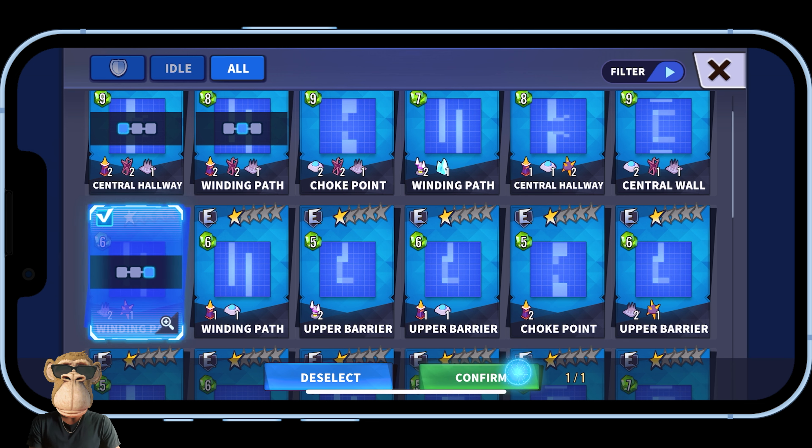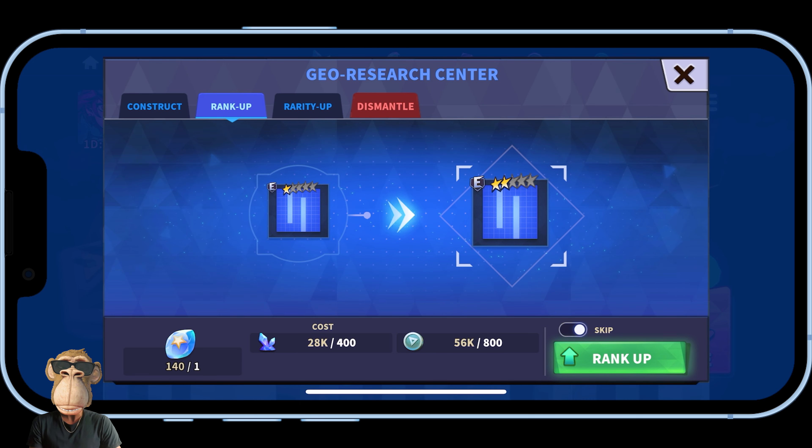I'm going to go with this tile, which I'm using as the third defensive tile as shown. I'll click on that and click confirm. To go from one star to two star, it's going to cost 800 Val, 400 crystals, and one upgrade stone. Going ahead and ranking up now.